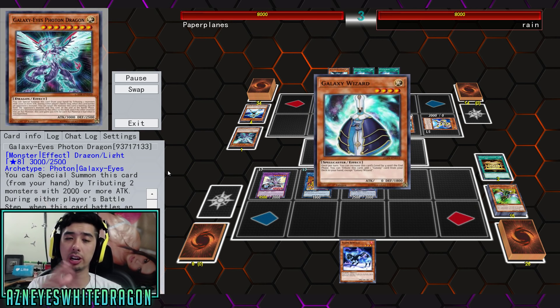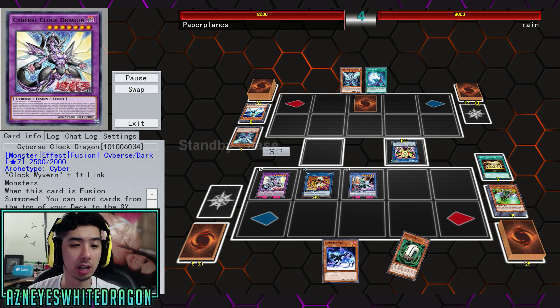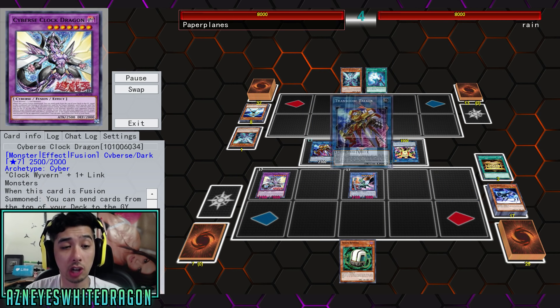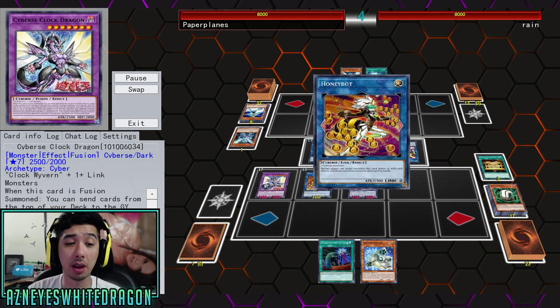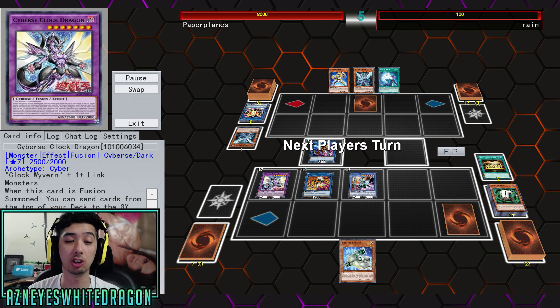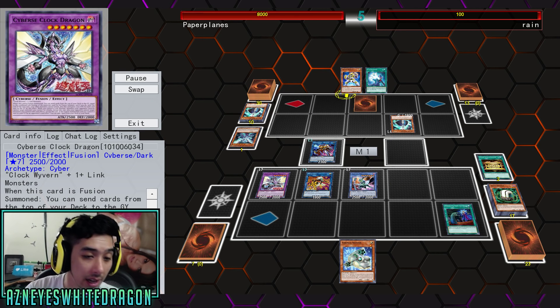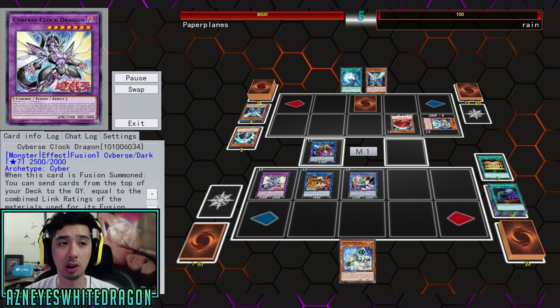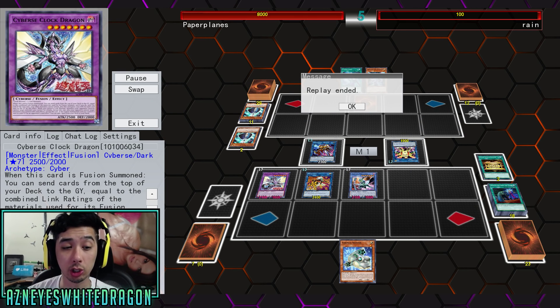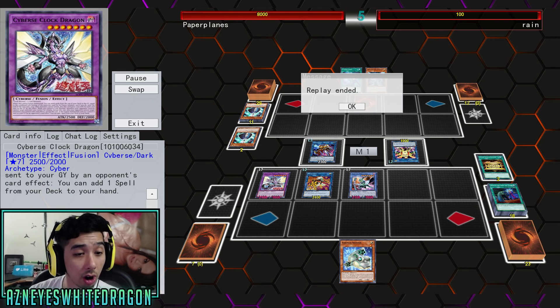It seems pretty consistent. Shoutouts to Paper Planes for showing me these plays. So the new Cybers Clock Dragon — when it's summoned, you send cards from the top of your deck to the graveyard equal to the combined link ratings of the materials used for its fusion summon. Until the next turn, other monsters you control cannot attack, but it gains a thousand attack for each card sent to the graveyard by this effect, which can allow a one-shot. The other effect we want is: while you control a link monster, your opponent cannot target monsters you control for attacks except for this one, and cannot target monsters you control with card effects except for this one.